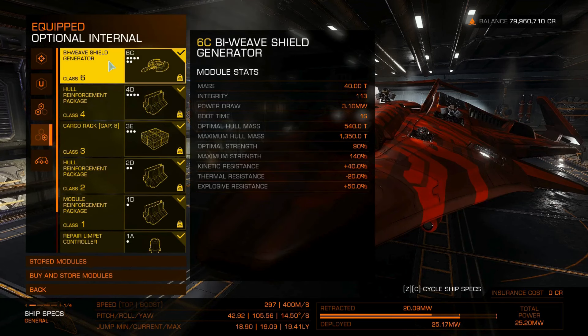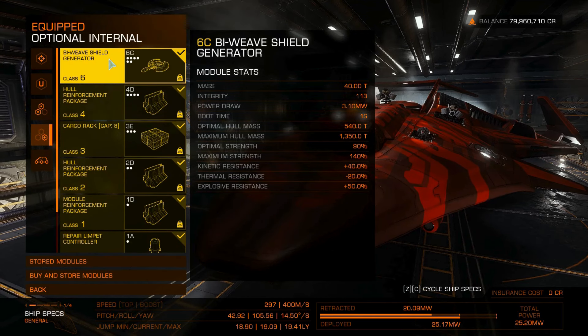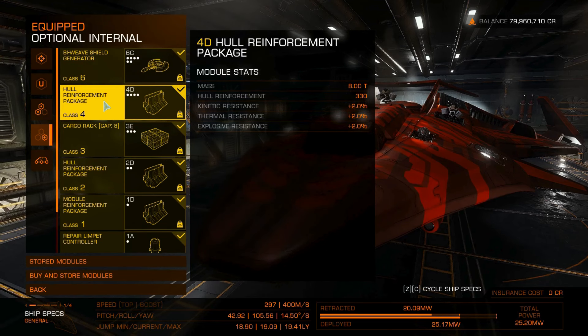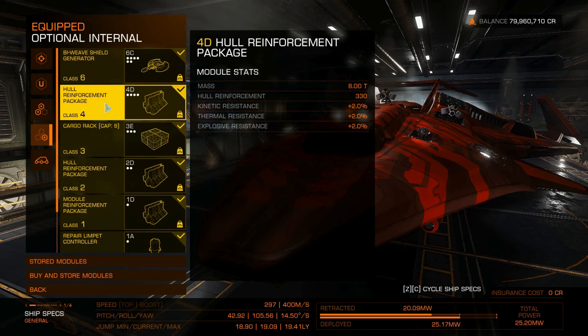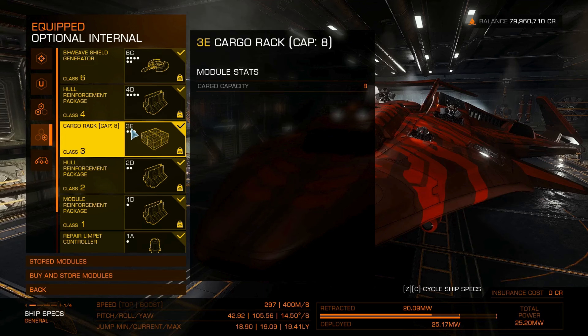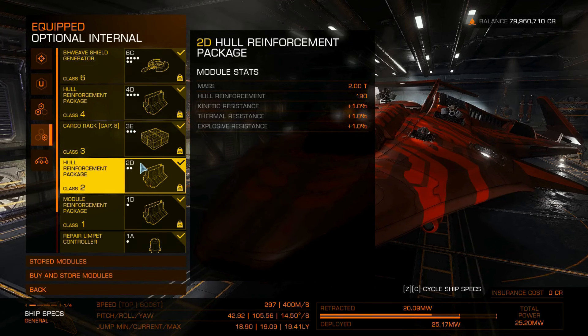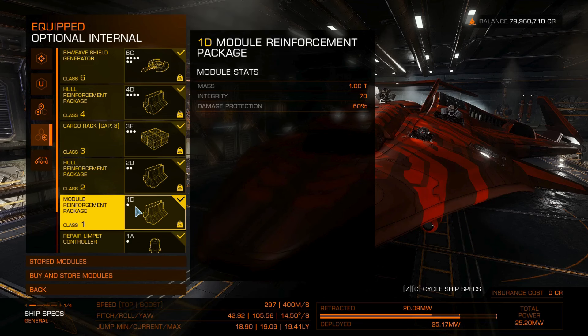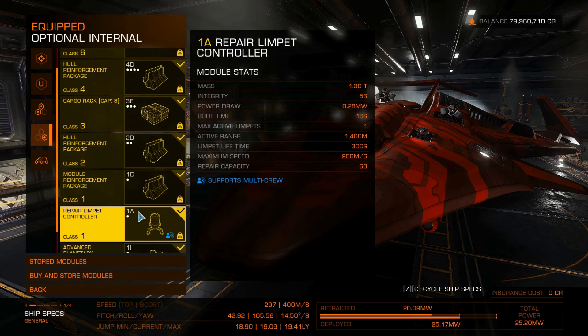For optional internals, we have a 6C B-Wing shield generator, 4D hull reinforcement package, 3E cargo rack with a small capacity of only 8. We also have a 2D hull reinforcement package, 1D module reinforcement package, and a 1A repair limpet controller.